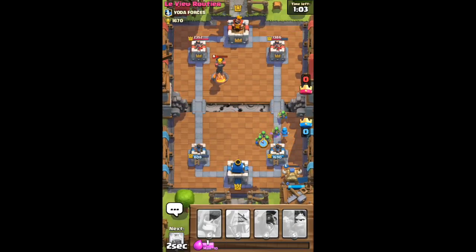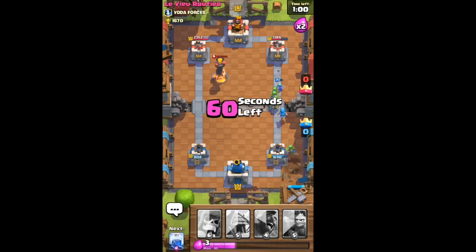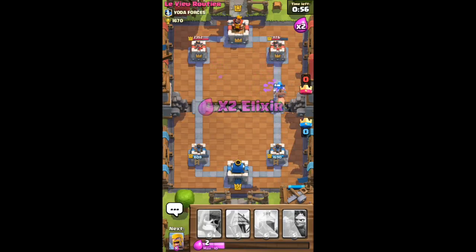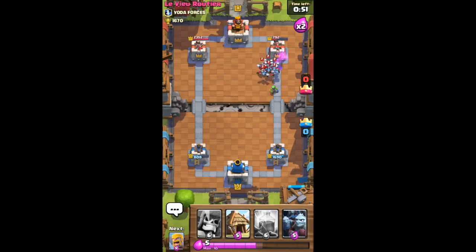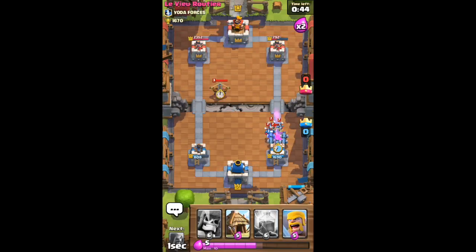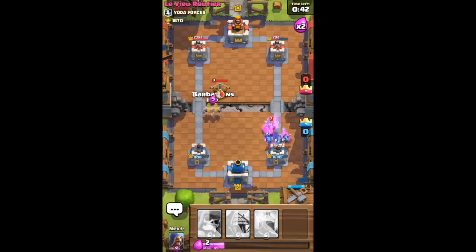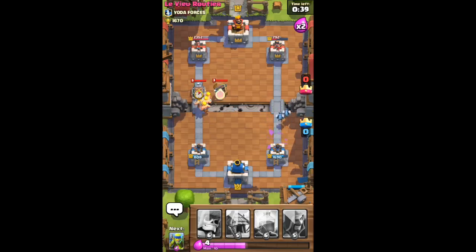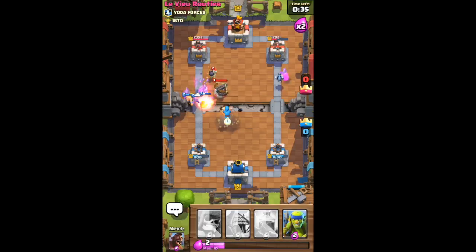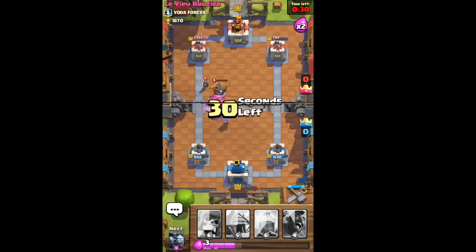Let's put our spear goblins down. Let's put down the hog rider - he's got arrows which is really annoying. He puts down that minion horde which will counter my hog rider perfectly. Let's put the barbarians right here so we have that tower backing us up - I do not want him on my tower.